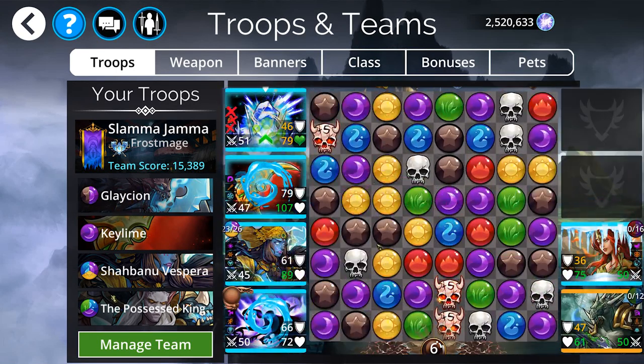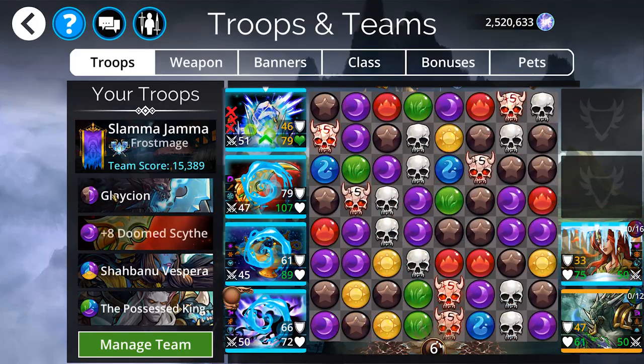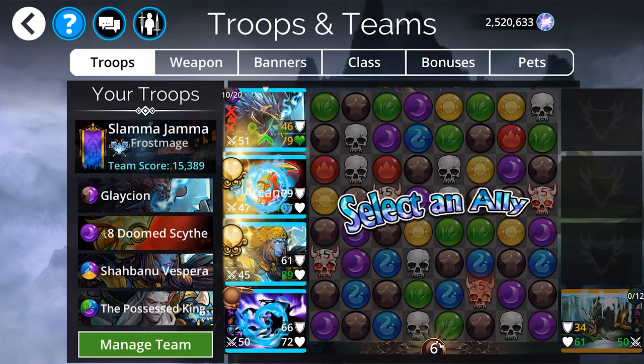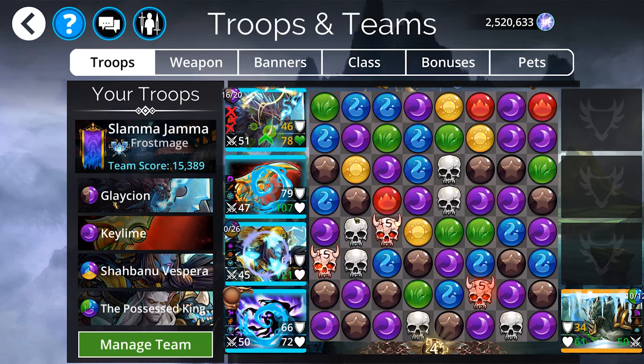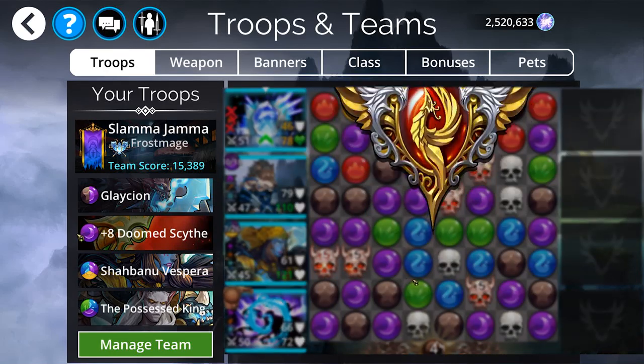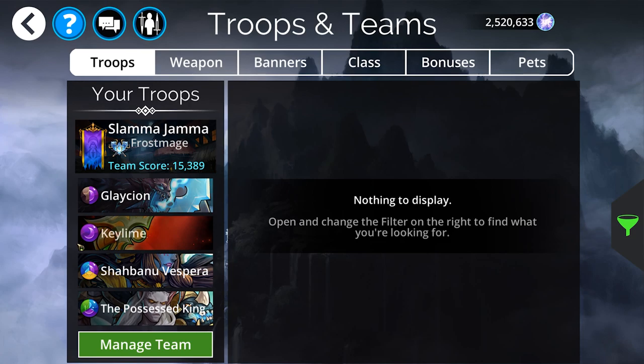Glaceon basically turns all the yellows that you want for your Doom Scythe into blues, so Glaceon and the Doom Scythe aren't exactly working together perfectly. However, the nice thing about having Possessed King in this team is that whenever you take away the mana color you want — in this case yellows with Glaceon — whenever everything explodes, Possessed King is going to make sure that the board looks nothing like it did before, so you'll still have opportunity to cast Doom Scythe. Use Shabanu whenever you can't, and this team should light up pretty much everything since the damage output is absolutely crazy. You also get a freeze start, which is super useful in PvP. Super strong, super nice.